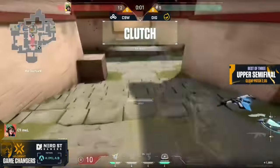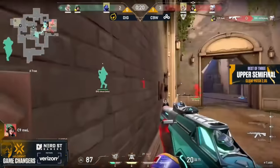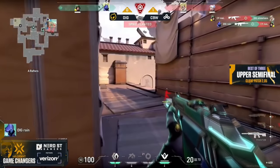Mel gets it done — a 4K on the round. Cuts down the Empress and not going to be long for this world. Mel coming around the corner to swing onto Milky, somehow finding these kills and grabs another. This is exactly why she was the MVP last match.